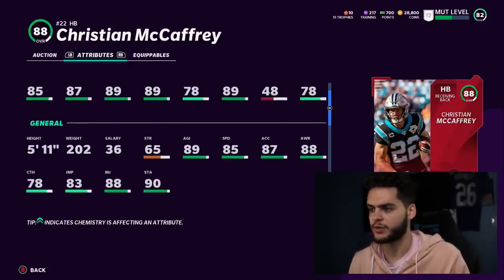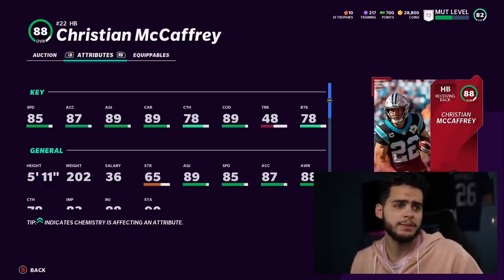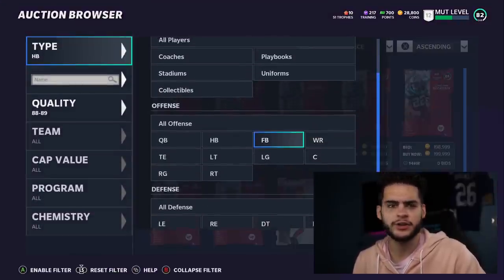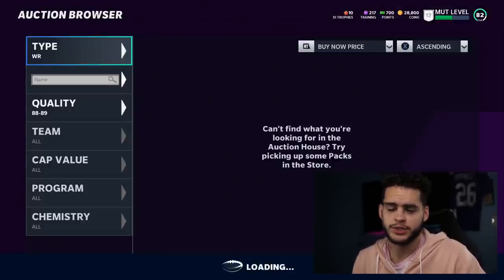McCaffrey has 78 catching, which is a bit of a miss, but he's going to be a fun running back to play with and may even get a few abilities if you power him up. I do like that McCaffrey card a lot. Running back and quarterback are very interchangeable right now at this stage of the game.